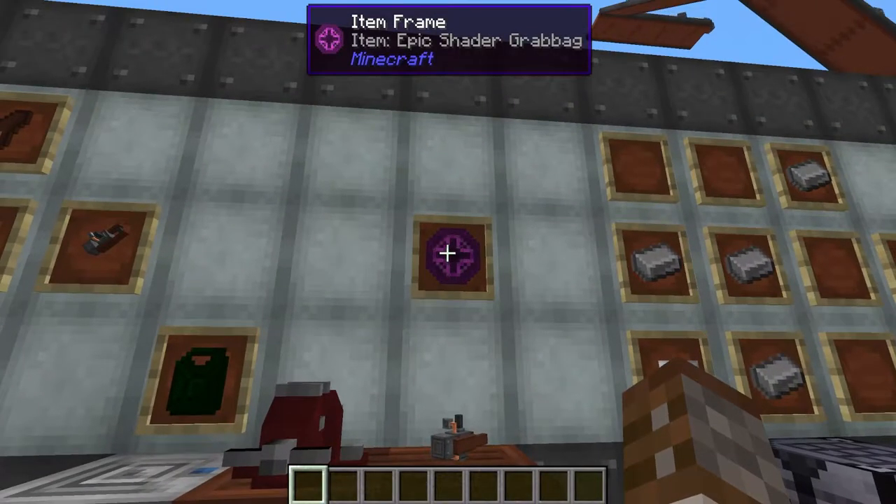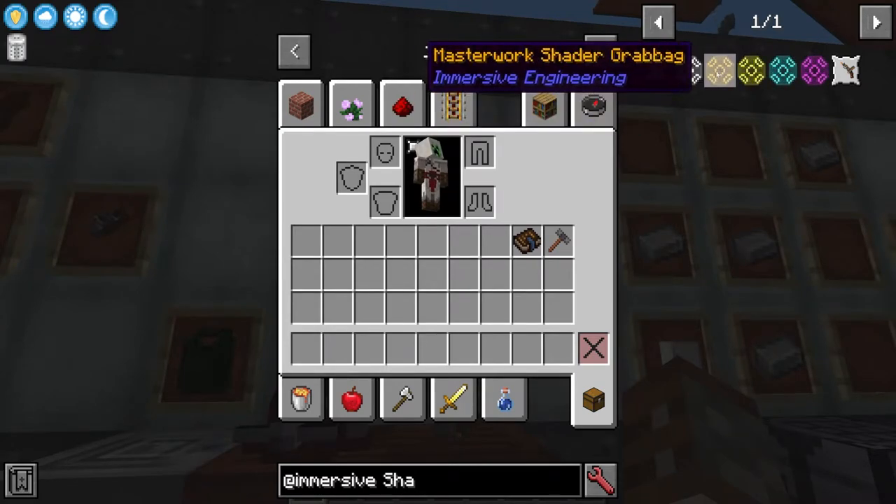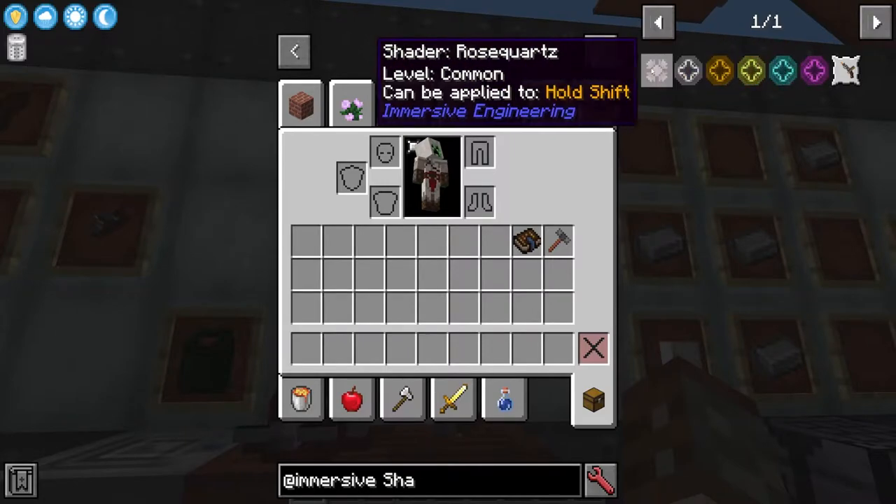A shader is something that drops all over Immersive Engineering and they come in all different rarities depending on when they're dropped by a mob or if you do something. You get them for different things.